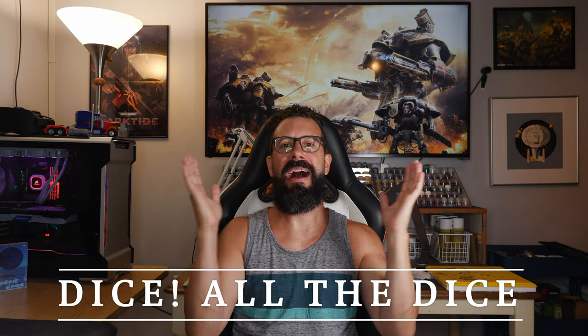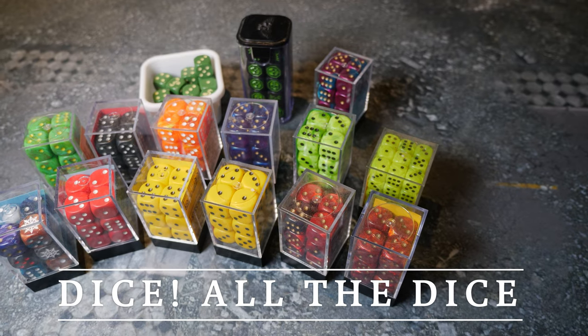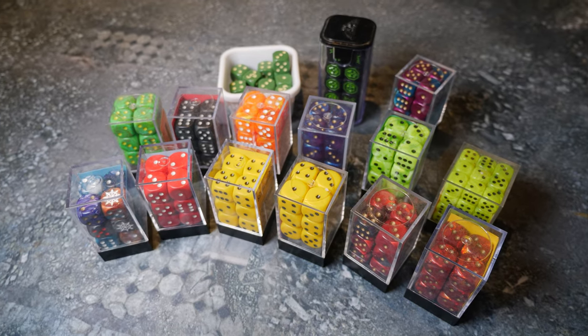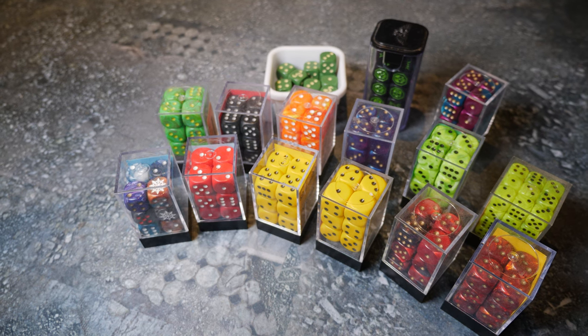Dice. Everybody loves dice, everybody hates dice, everybody loves to hate dice. Dice are the lifeblood of Warhammer — they are the core of what makes up this game, and you're going to want to make a fortress out of dice. Luckily, Warhammer for the most part uses just D6s, so you could empty out your old Yahtzee box or go to chessex.com where they have a billion different kinds. To your heart's desire and budget's content, buy lots of dice.